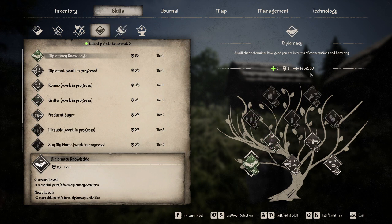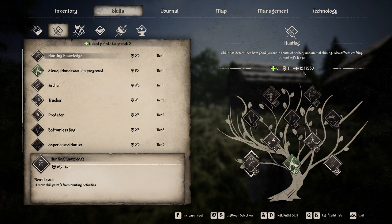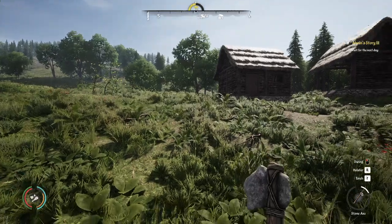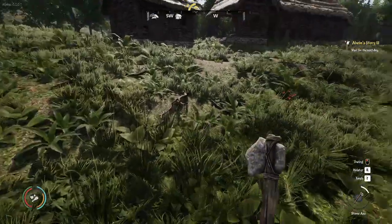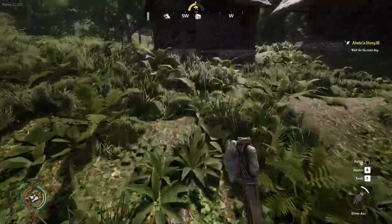Let's do a quick look at stats. For survival, 568 out of 1250. For diplomacy, 143 out of 250 — I need to continue talking to people. Farming: done zero farming, of course, which is very close to my current task, but I'm not in a rush. Hunting: 154 out of 250, and 289 out of 500 — not bad. We're not starving; it's midday.